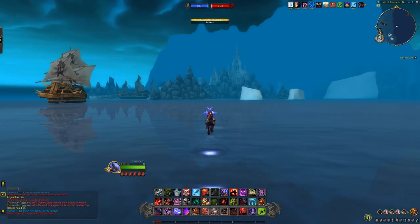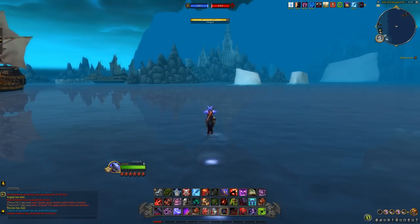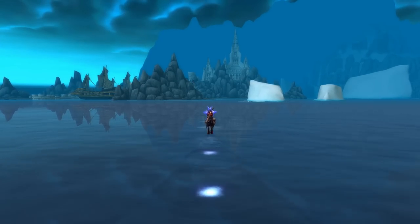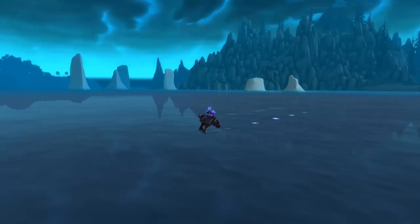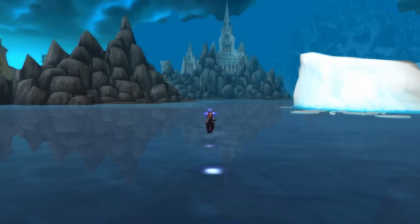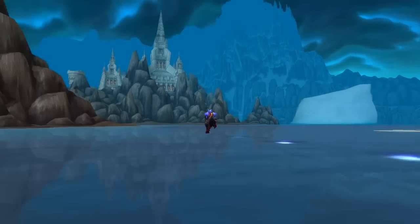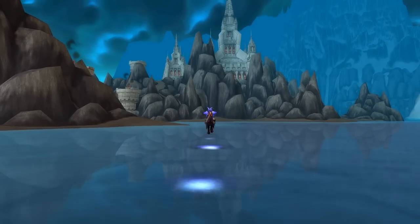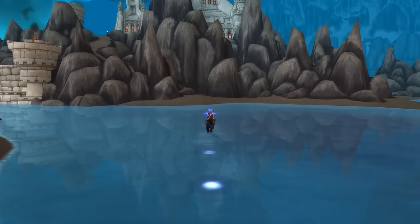If you jump down and waterwalk to the right of the hangar area of IOC, you'll notice this mysterious island in the distance. You'll notice it is not actually on the IOC map, even though several other islands are shown. This is probably because Blizzard didn't anticipate anyone actually getting out here. As we get closer, you can see this large, beautifully designed cathedral. Why on earth would Blizzard put a large, intricate cathedral in the middle of nowhere?